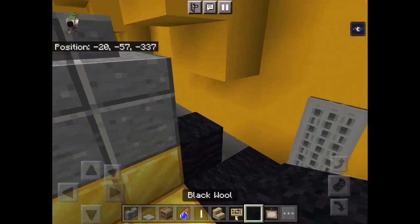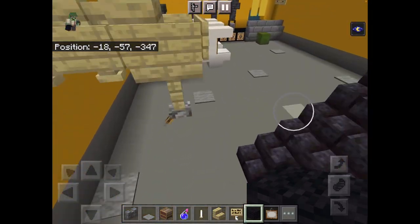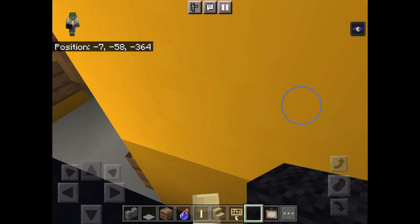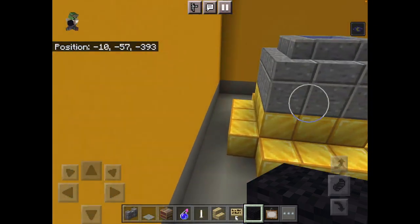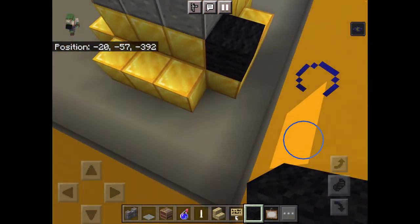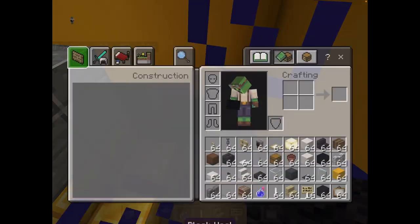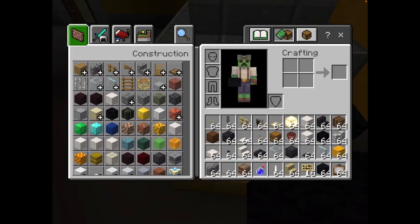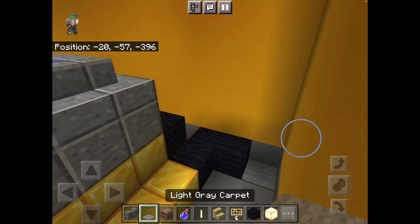Grab your black wool and place black wool like this. In the corner, you want to place an ochre frog light underneath and place a carpet on top.